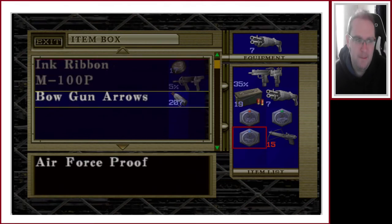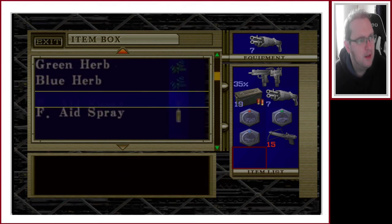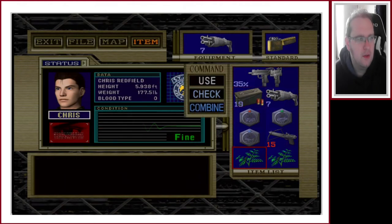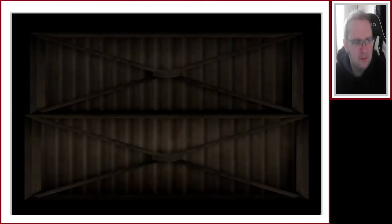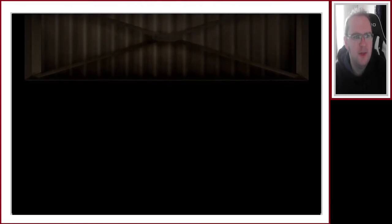Let's drop them off at item box B. I'm going to take a heal as well. Mix those herbs and we head back upstairs to the training facility because we've got stuff to do. We've got a mega long way round to go to where we need to be, but actually no, not too bad now I think of it.